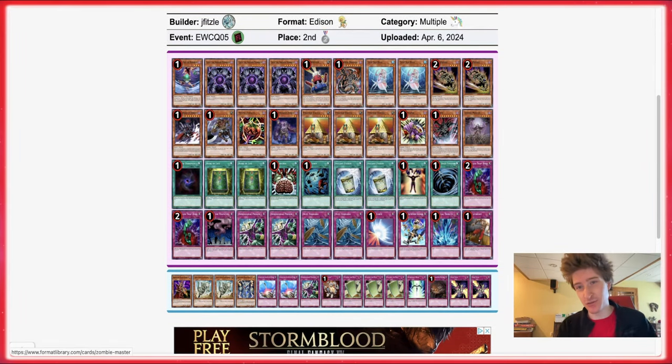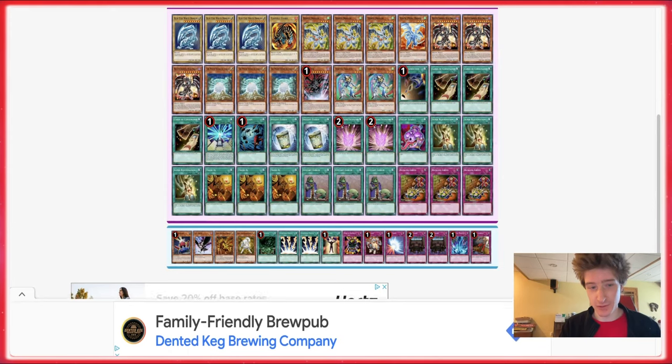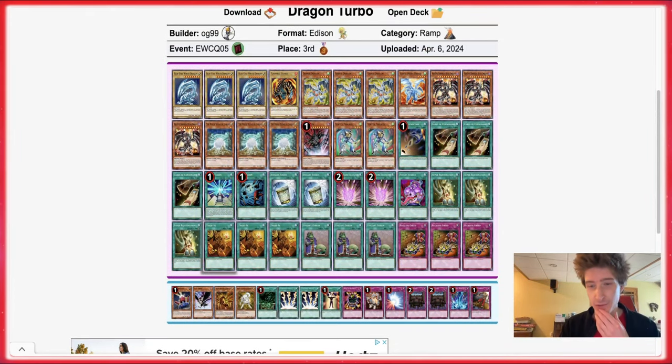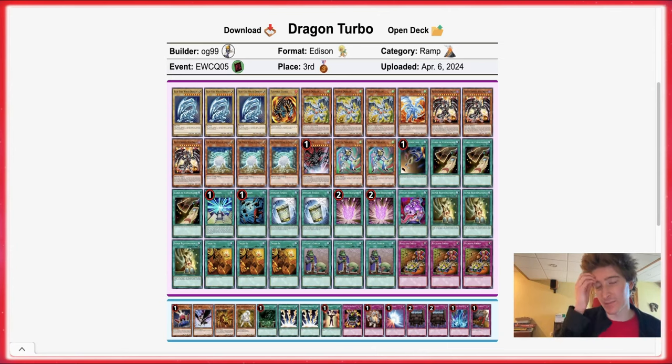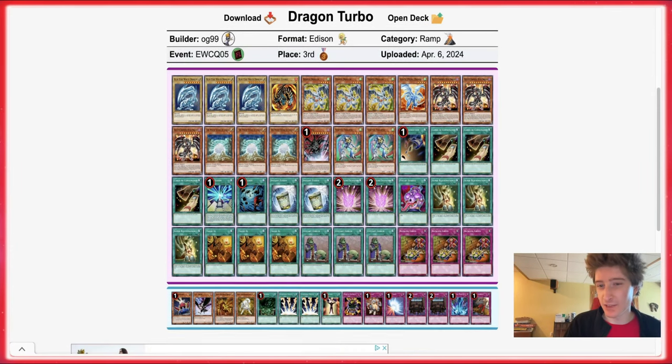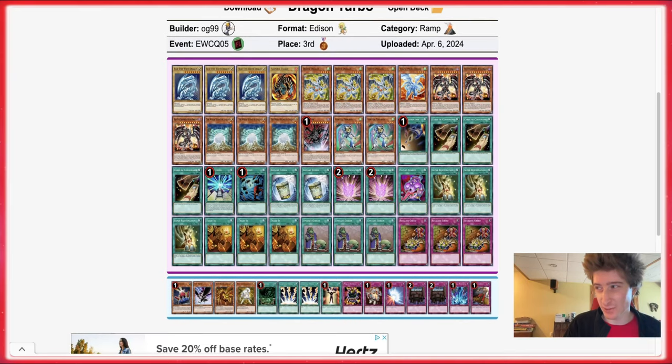Very solid, very good player, very awesome build. Congratulations to Fitz — shout out to Fitz, subscribe to Fitz, etc. Next up in third place we got Dragon Turbo. This deck's been doing pretty well lately and I think it's seen a pretty sizable uptick in representation. I've just been seeing Dragon Turbo a lot more than I used to — not just Ghost Rider anymore, just random people I've never heard of playing Dragon Turbo.